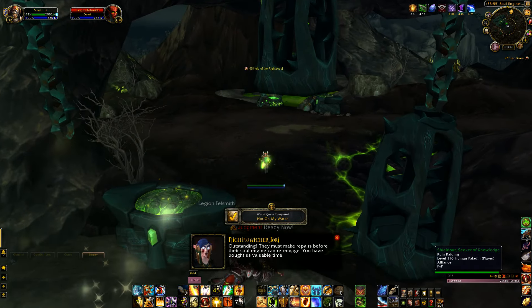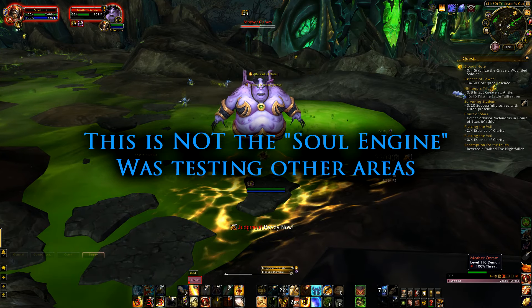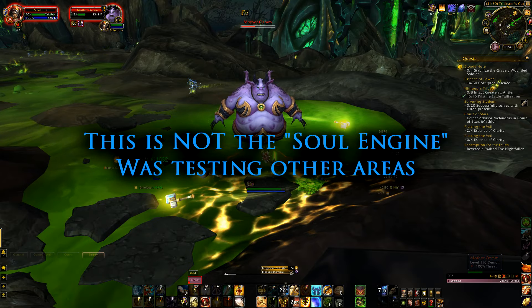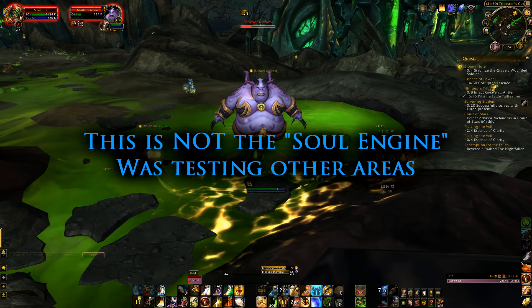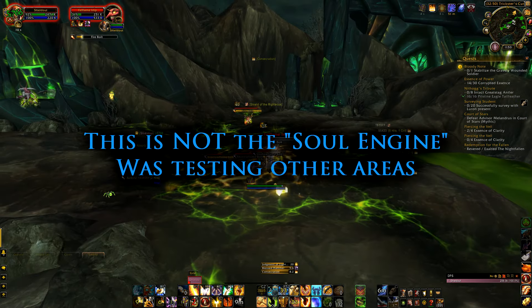Once you get to the Illidari Perch, the first thing you want to do is walk the path down to the Soul Engine Axxarien. This might look familiar if you actually go and do your world quests — this is the area where you do one of your world quests.